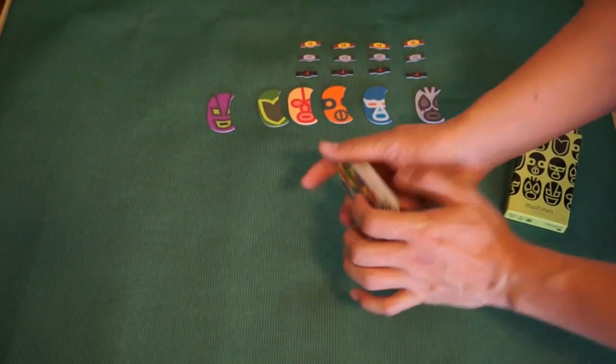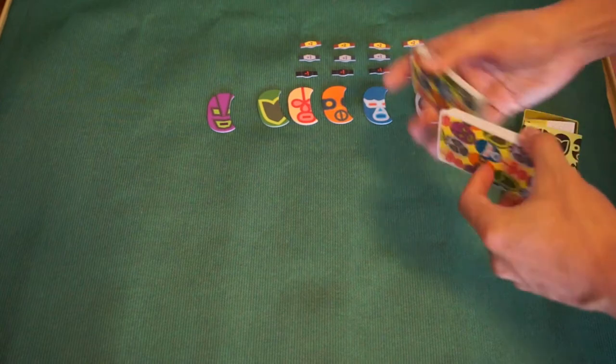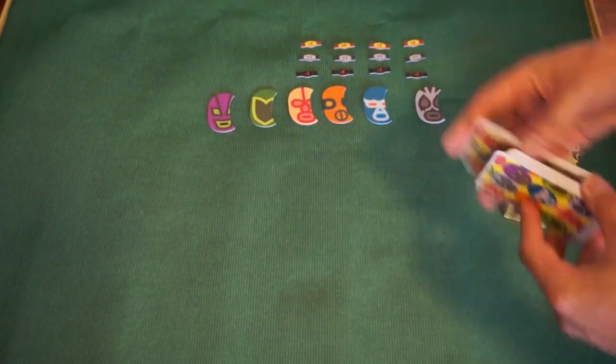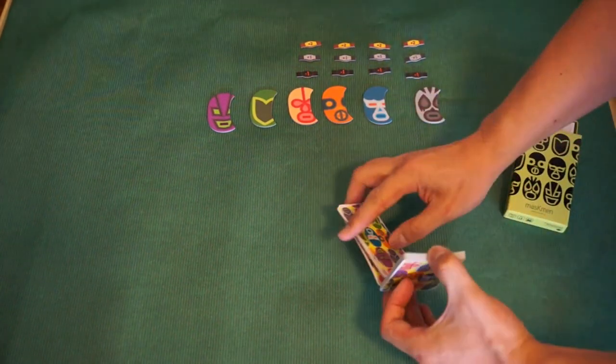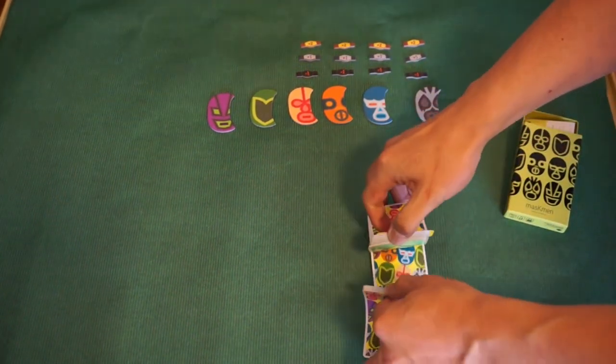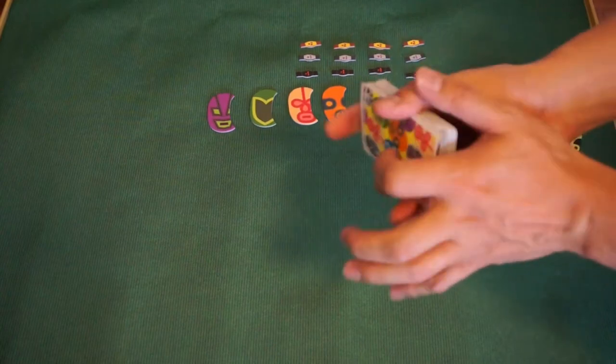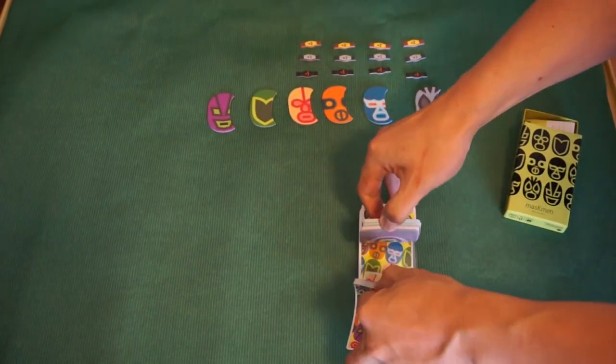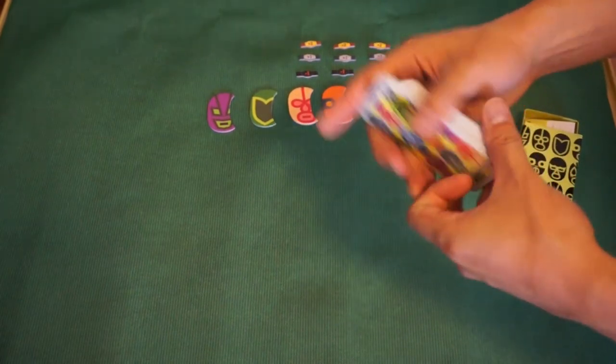At the start, these are the cards — there are six wrestlers represented by cards. There are eight cards for each wrestler. At the start of the game, depending on player count, each player gets a hand of cards. For two to four players you get ten cards each; for five players you get nine; and for six players you get eight cards each.